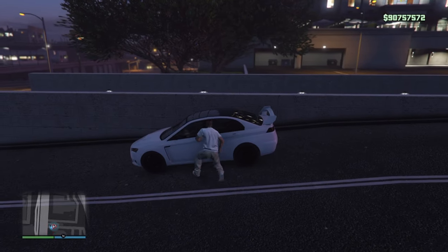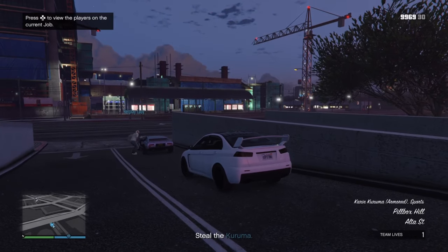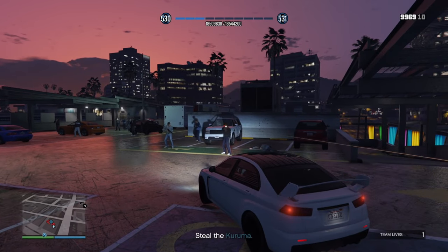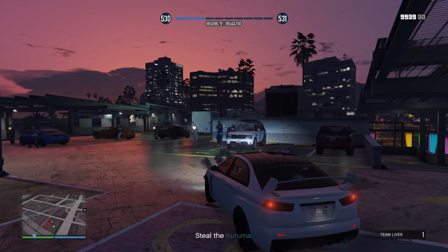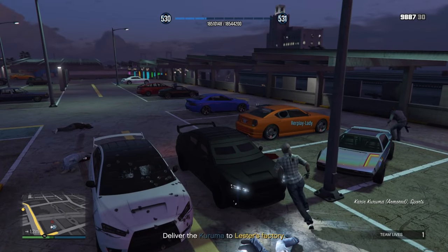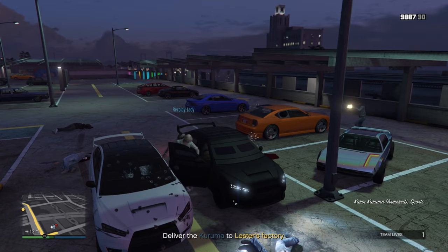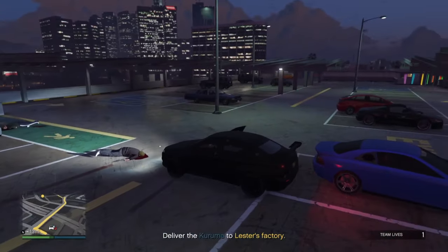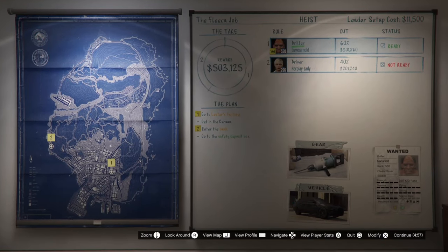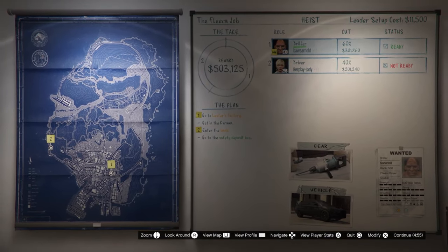The second setup is the Kuruma — you will be stealing a Kuruma. If you already have a Kuruma, I really recommend that you use it in this mission. If you don't have it, it's not that big of an issue. Go to the top of the parking lot, kill all the guys, steal the Kuruma that's over there, and then simply return it to Lester's warehouse. These two setup missions are very easy and take a little bit more than 10 minutes, but definitely not difficult.